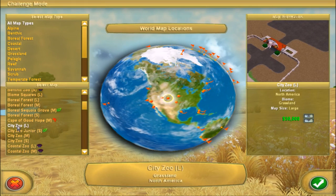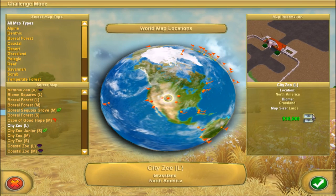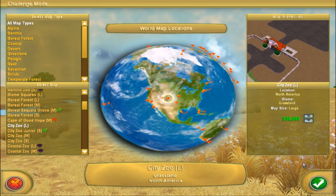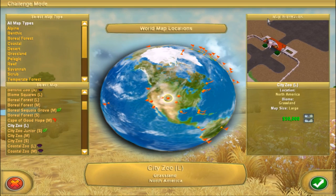It's going to be a challenge zoo on the large city map, and we're going to do $50,000. I don't think I'm going to change that - I think that's fine. I don't want it to be too easy or too challenging either, so let's go ahead and jump into the map.